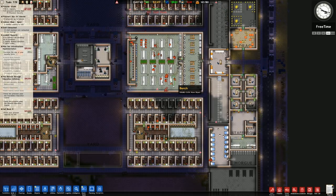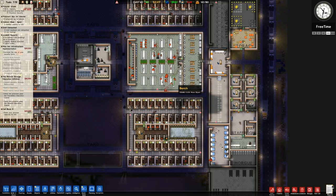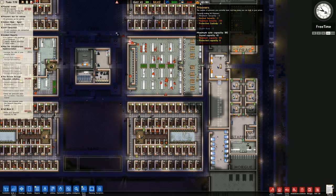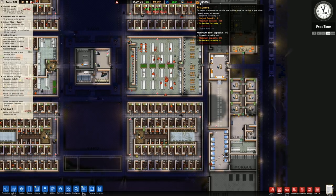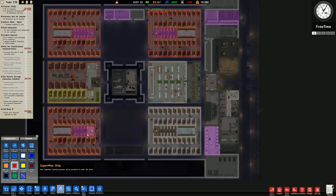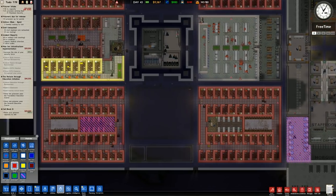That would give us 20 grand but our maximum amount of prisoners is 180. It's a shared capacity - is that because I haven't set that to max sec? There we go - see, that changes the walls. Now instead of the other bits in there... I'm not sure I like that. I think I preferred it the other way.